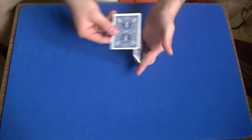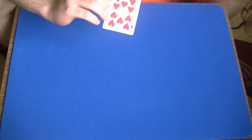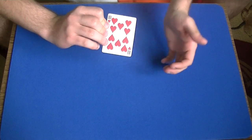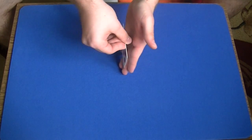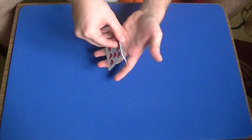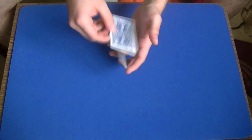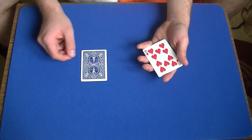Here is the move in slow motion, one more time. You are here — as you turn around the card from the short edge to the other short edge, from here to here, and then from here to here. As you are doing this, your thumb is going to peel the bottom-most card, so it rotates. The spectator never sees the red side — the spectator just sees the blue side. And place it on the table.